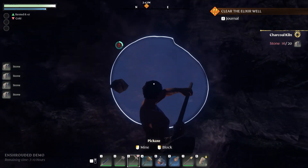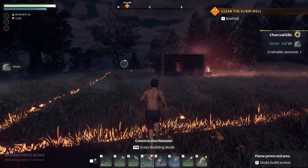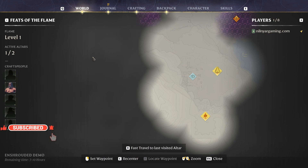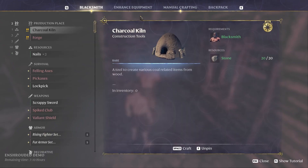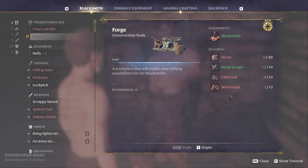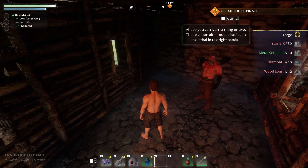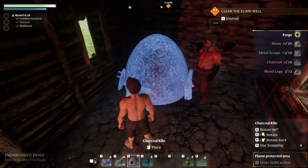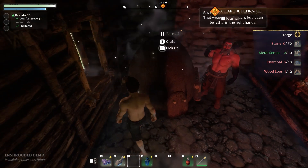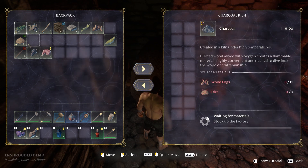You can kind of modify the terrain doing this too it seems. There we go — now we can do a charcoal kiln. We're also gonna get a forge, so we'll pin that next and see if I can get that, but I need the kiln in order to make charcoal. We need charcoal — we need wood and dirt. I've got the dirt.